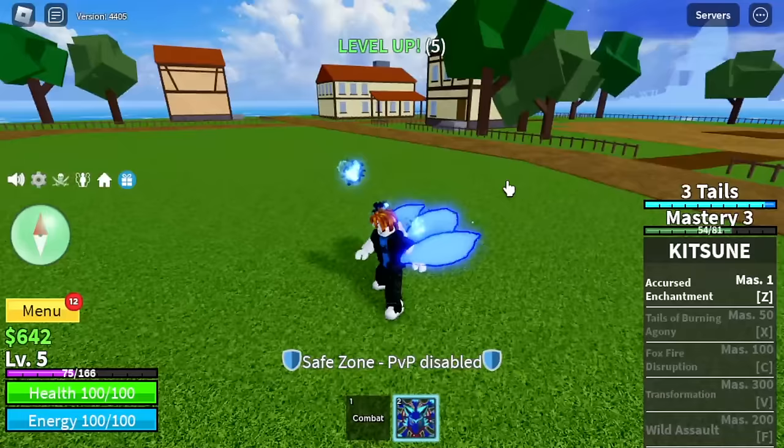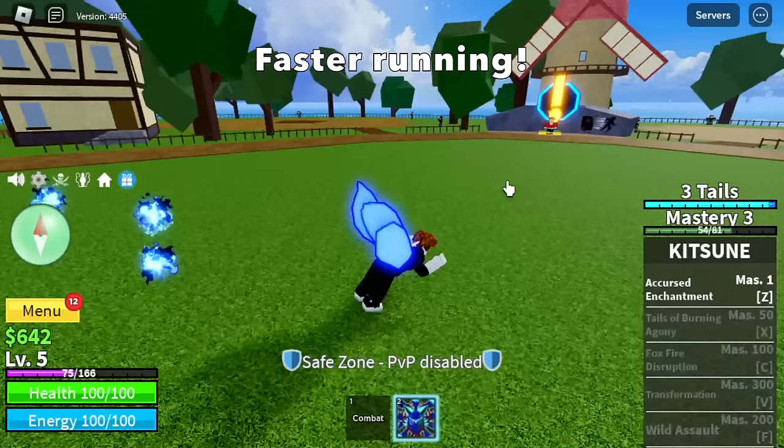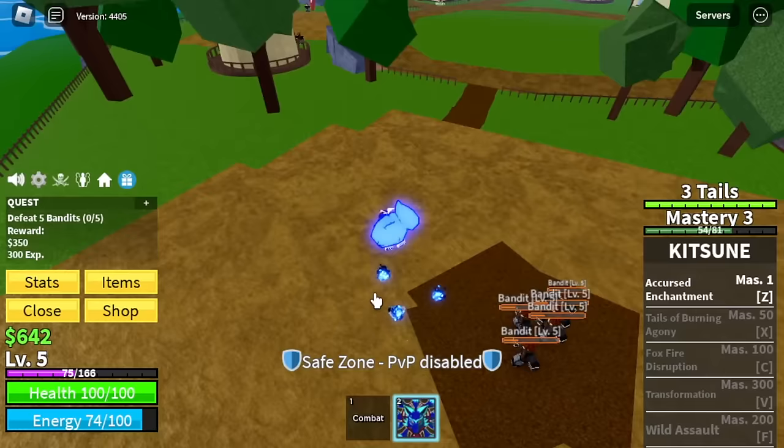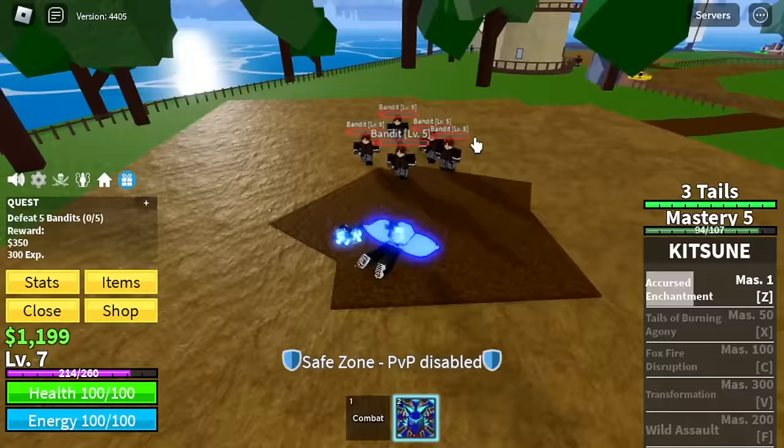There's a meter here - so if you've got three tails, you will run faster. Your dash will also look different. There will be more added benefits once you transform. So, time to grind! First up, we're gonna grind the bandits - the easiest one. Target here is level 10, so I'm gonna make things faster.